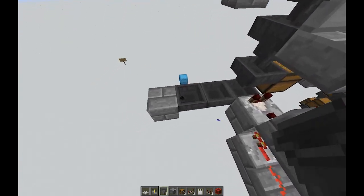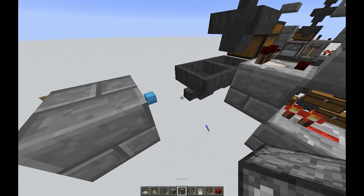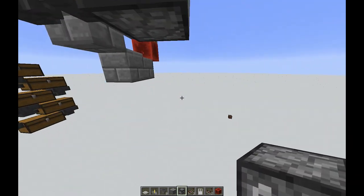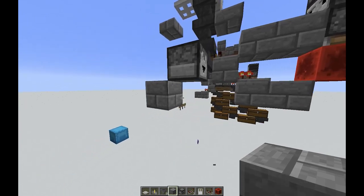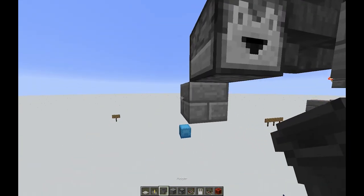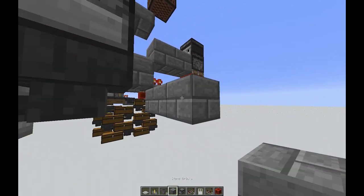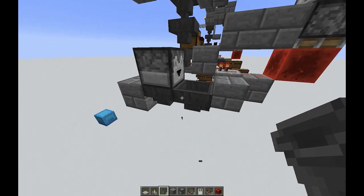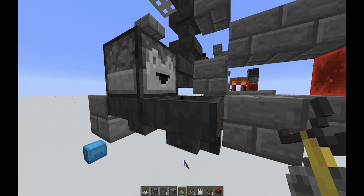What we're going to do here is take a dropper — this originally, I believe, came from Panda; I saw it on Eli the Wolf's channel. We're going to take a dropper and actually feed that into a brewing stand. We do need a hopper to face that block itself underneath the dropper because we do not want our non-stackables to mix with our water bottles. That last hopper is going to be where our water bottles actually drop down into or pull from the brewing stand above.